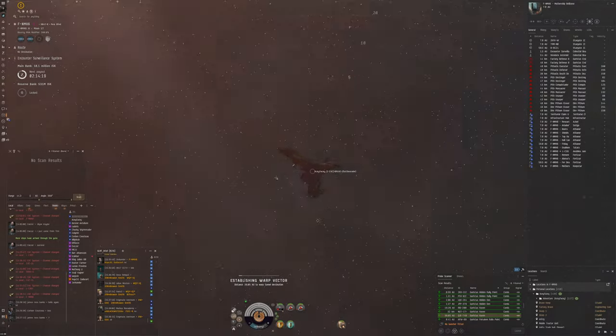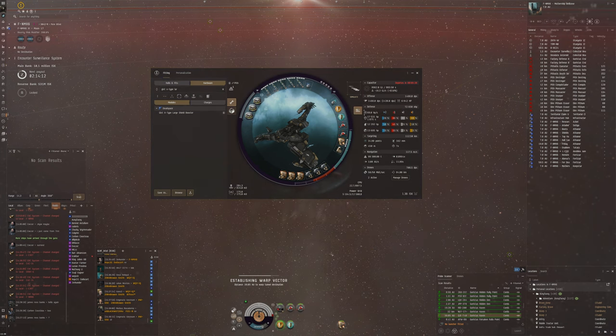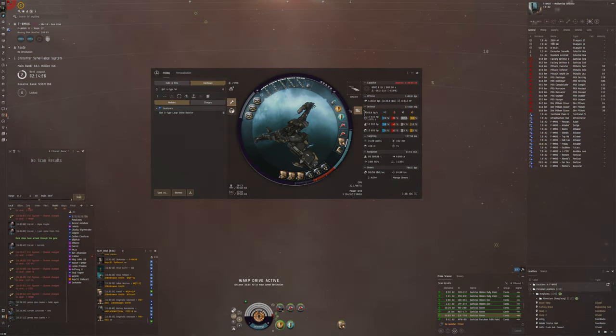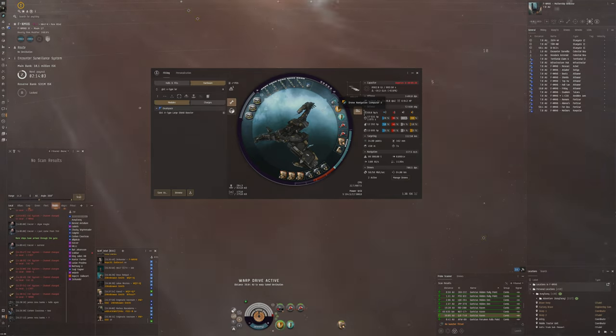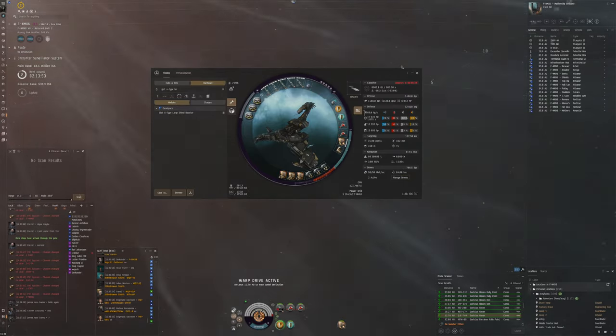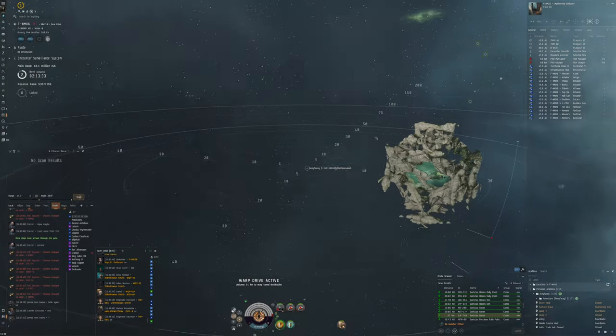This fit has some differences from the previous one I used. Instead of a Gist X-type shield booster, we have a large shield booster Tech 2 — a lot cheaper — and I don't think it's necessary to have the bling one. We've also got a drone navigation computer, which increases the speed of our drones. It will make our drones zip around really quickly and take out stuff really fast.